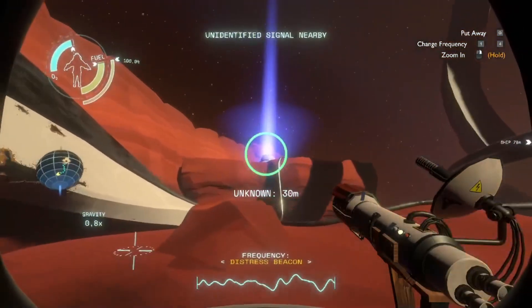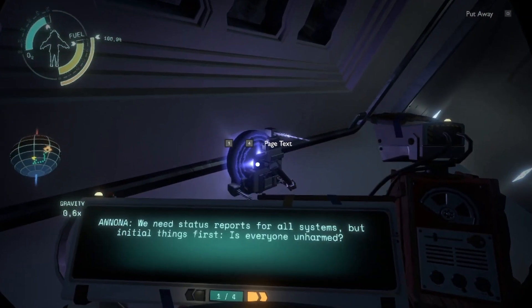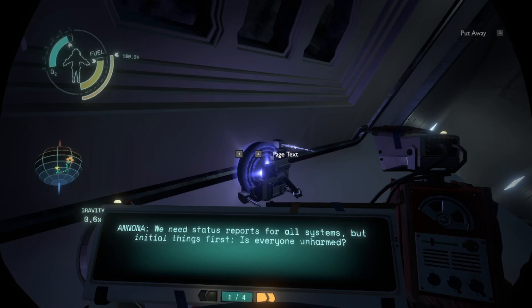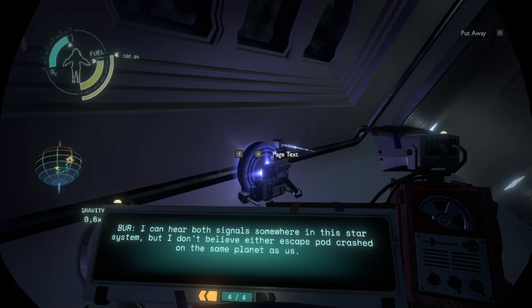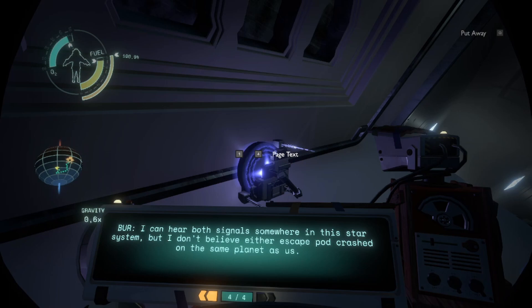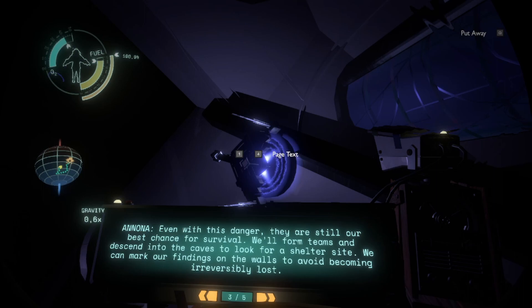We found one on Brittle Hollow. First things first — is everyone unharmed? Everyone survived the crash. Were you able to find the other escape pods' distress signals? I can hear both signals somewhere in this star system, but I don't believe either escape pod crashed on the same planet as us. So the things left to find are the third escape pod. I don't think we've seen the third one — the main ship was like consumed by the vines, right?